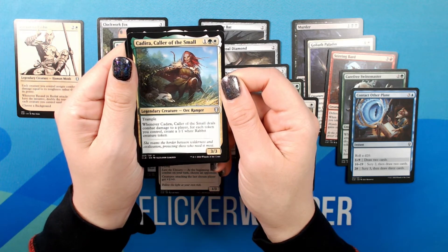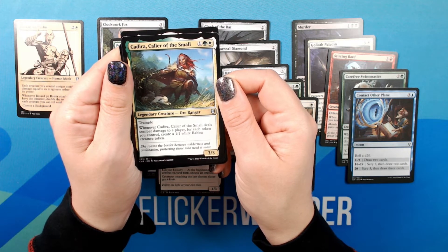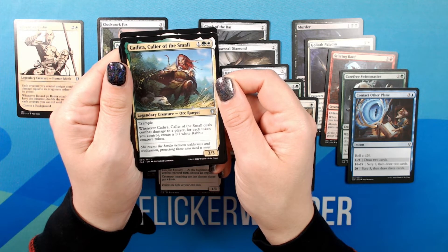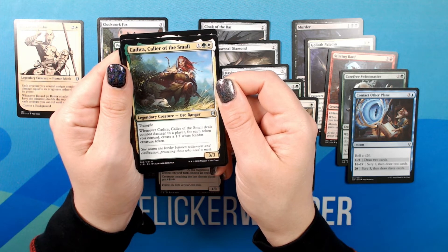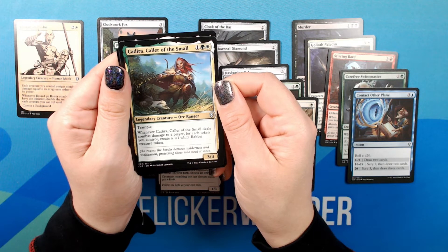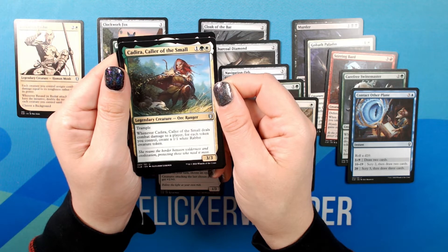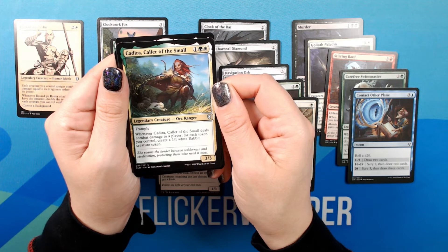Cadira, Collar of the Small. One Green White. 3/3 Legendary Creature — Orc Ranger. Uncommon. Trample. Whenever Cadira deals combat damage to a player, for each token you control, create a 1/1 white Rabbit creature token. Flavor text: 'She roams the border between wilderness and civilization, protecting those who need it most.'